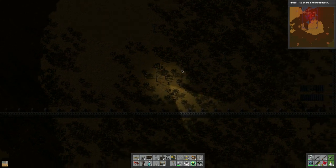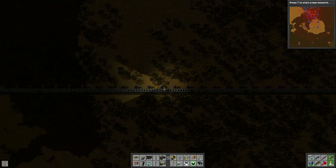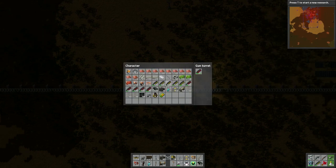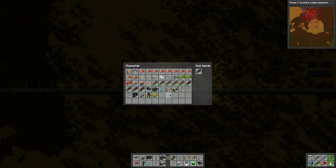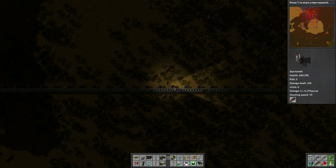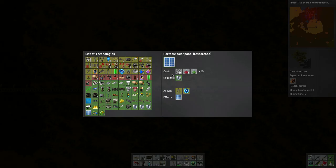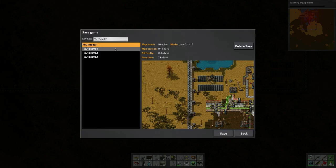This session's almost over. Let's check the ammo on all the turrets — 96, 98. Let's top them up to 100. I produce a lot of ammo but it gets used fast. I'm not doing research right now — let's find one that just uses red packs. Okay, let's give it a save since we're almost done.